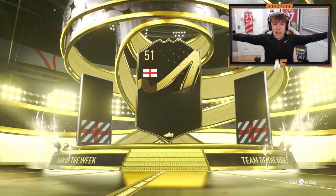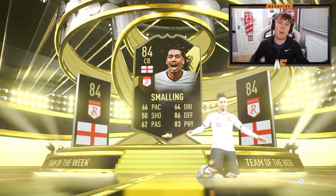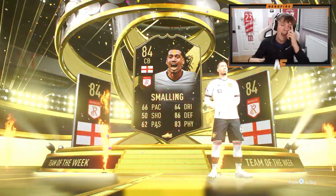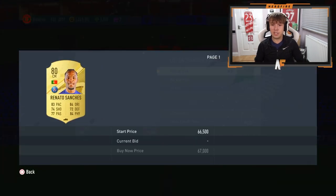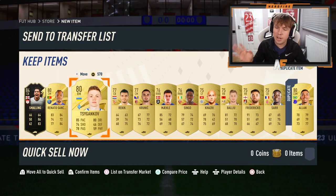We've gone through nearly 10 — well this is the 10th premium gold player packs and we've not seen a walkout. In-form — Haaland? It's not Haaland, who is it? Smalling. In-form Smalling, good fodder. I don't know if there's any SBCs that require him in-form at the moment. Overall — Ronaldo Sanchez! Finally, that's the first time I packed him and he's probably going to go somewhere on my bench.